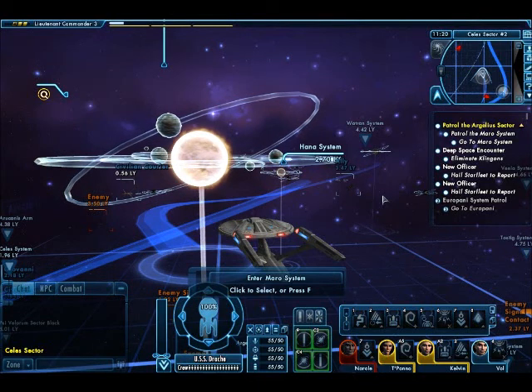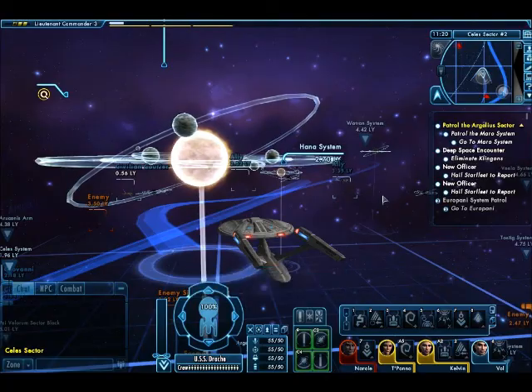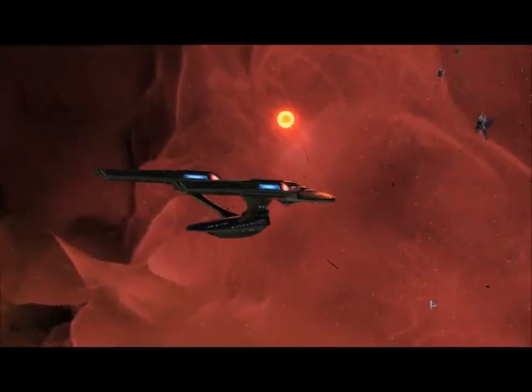Alright, time to do the last patrol route. So, let's enter the Maro sector and see what kind of mission we've got. I was actually a bit surprised to see a ground combat mission during one of the patrols. Usually during these patrols, you usually have to deal with things in the ship or non-combat missions on the ground, but nope, not here.